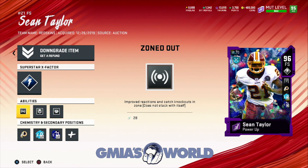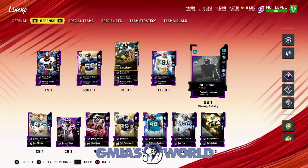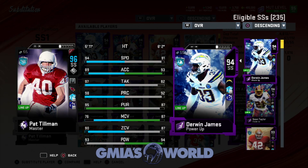For those of you guys that are MUT Masters, let me know in the comments - just write MM. Pat Tillman is going to be getting an upgrade soon. There's no way possible they could keep not giving him an upgrade. When Pat Tillman gets that upgrade, he's looking at at least 97, 98 speed. So you're going to have two of the best safeties in the game. We're only about four months into Madden 20. When people see those two players with Enforcer, that's going to be the key to stopping the run game.